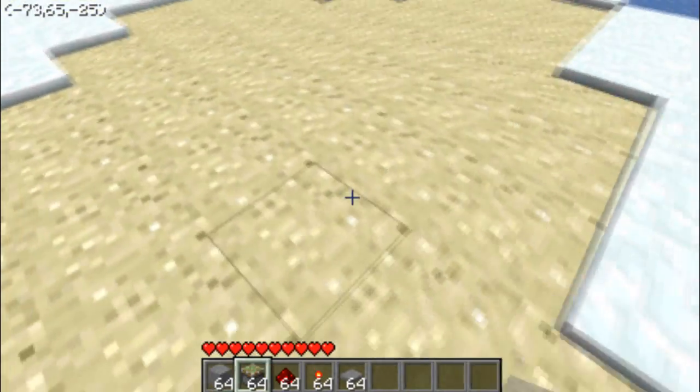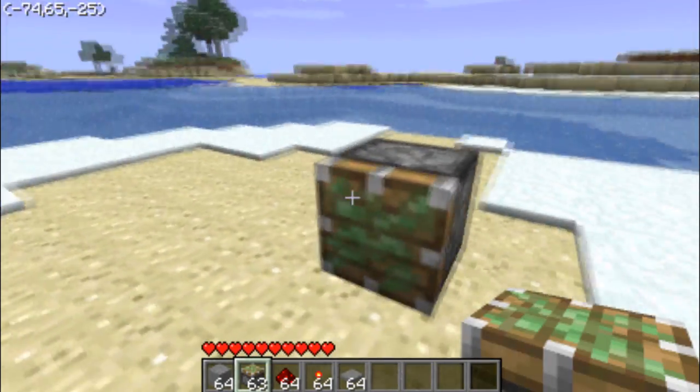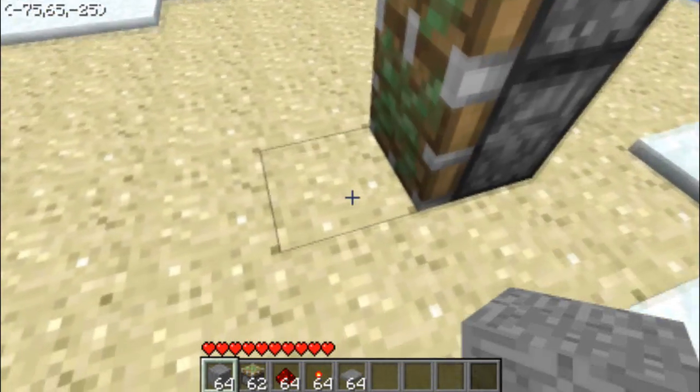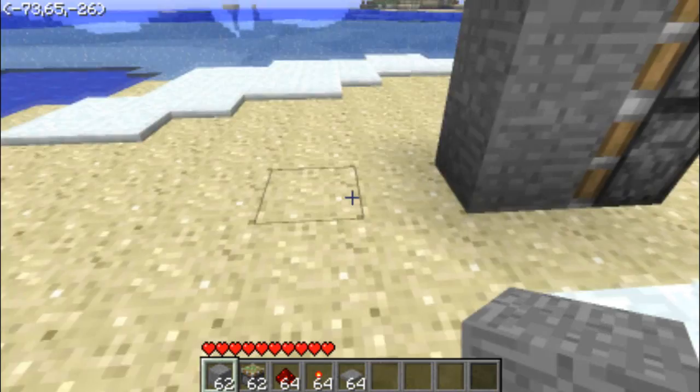First thing you do is place this. Hey look, you have a piston. Place another one. That was pretty easy, right? It gets a little harder. Put this, put this. Bingo.